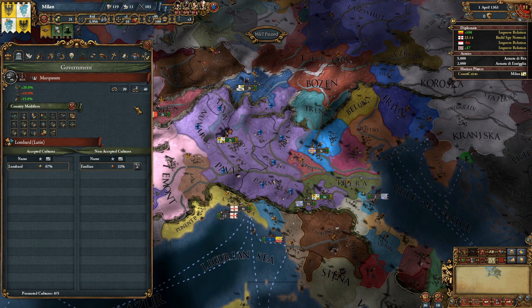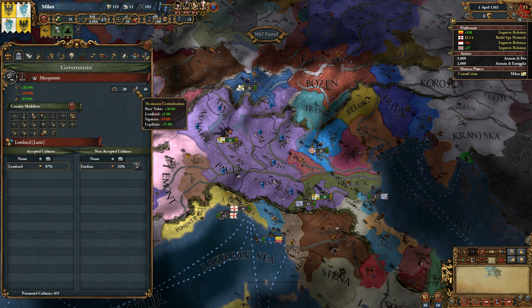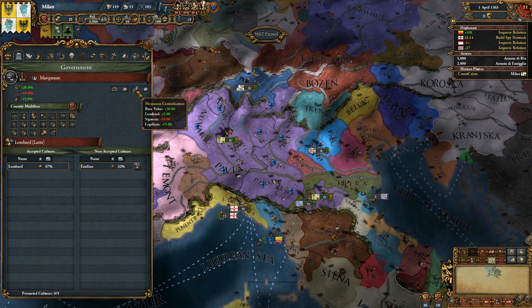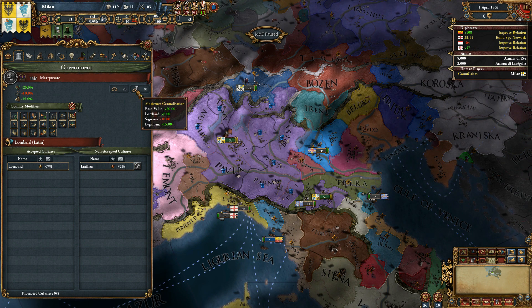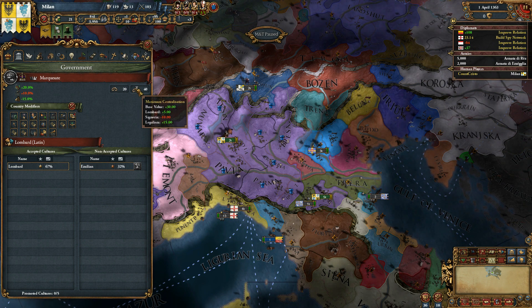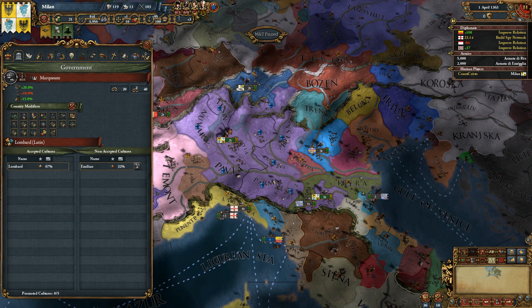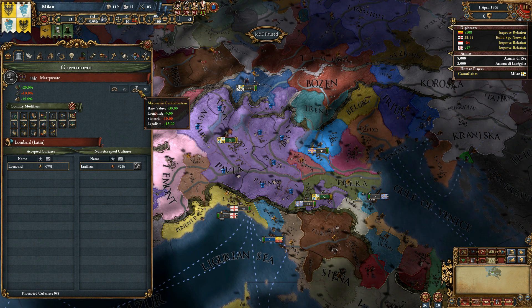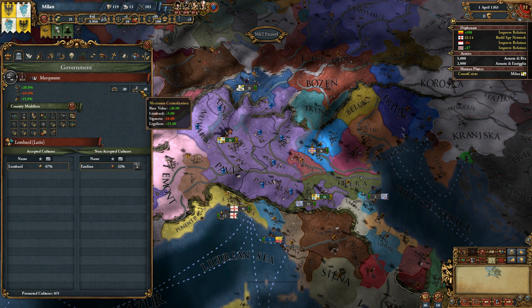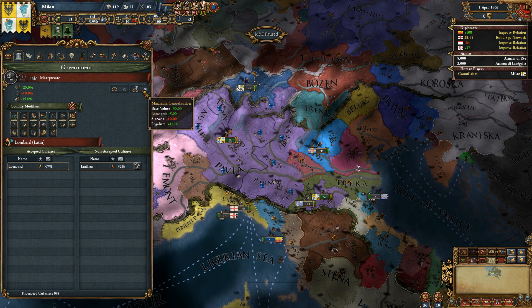On to the government screen. Nothing really you're going to need to do here, except you're going to want to note that centralization, which is very similar to the base game's absolutism mechanic — it is different, but quite similar — is enabled from the very beginning of the game. You don't need to wait until a certain age until it unlocks. And while we're on the subject, there are no ages currently in MEIOU and Taxes. I'm personally working to add those back in, but I'm very busy so it may take a while.